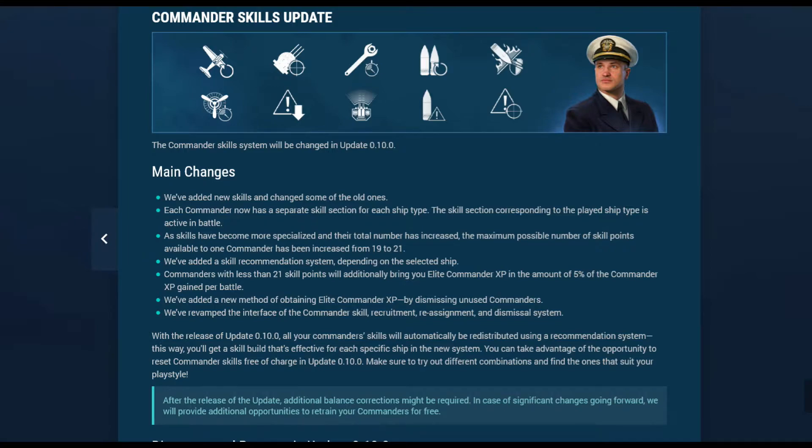So what that means is there's a skill tree for each class with each captain. Wargaming has done this to hopefully add more variety in build options, and time will tell if we see more builds or just settle back into one or two favorites for each class. Going forward, earning Elite Commander XP will be the same on captains who have maximum points, but we'll also be gaining 5% Elite Commander XP until we earn that maximum 21 points.